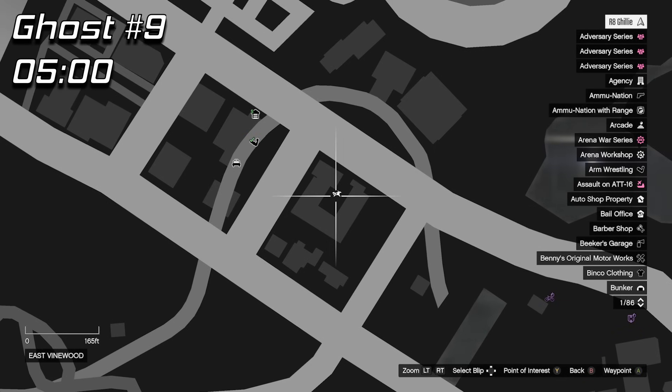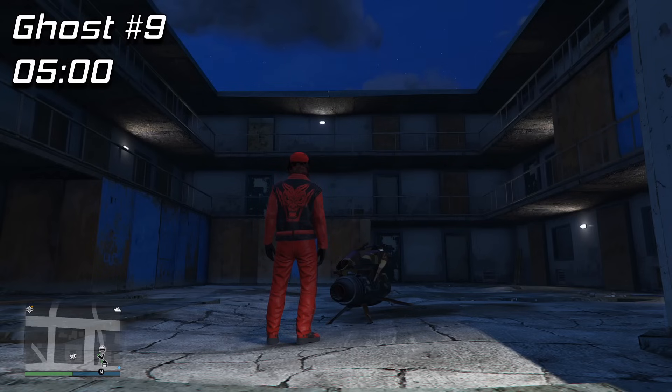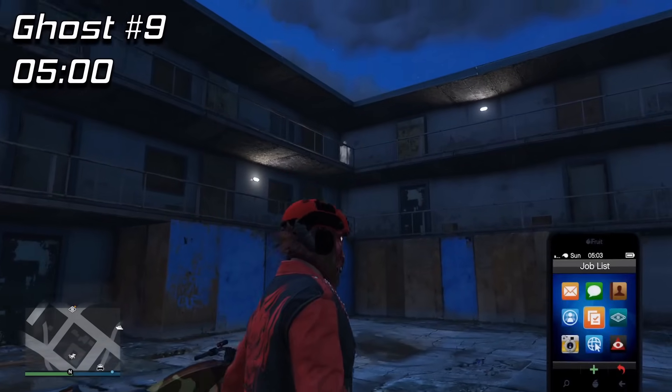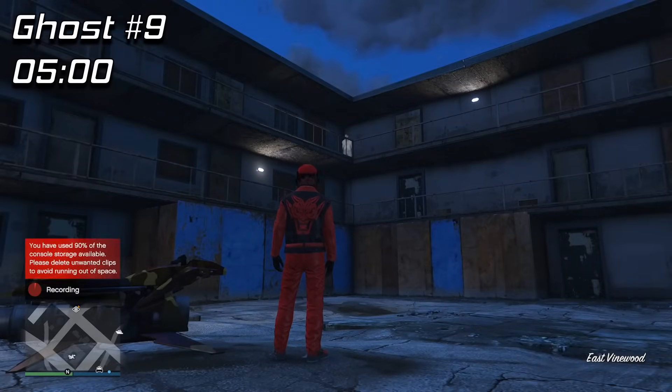For the last of our regular ghosts, at 5am, it's at the rundown motel near the casino. If you just stand exactly where I am here you will see the ghost spawn at either the left or right side of the second-story walkway, and that should put you at 9 out of 10 ghosts photographed.